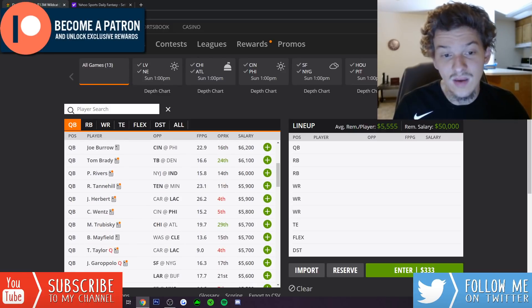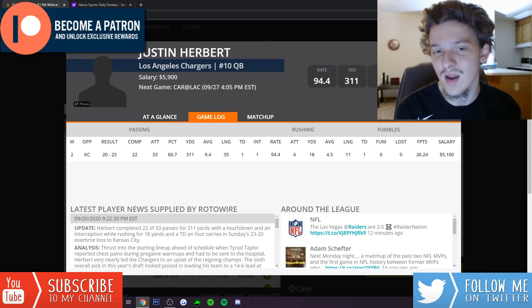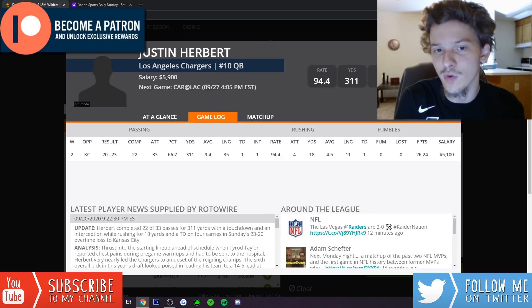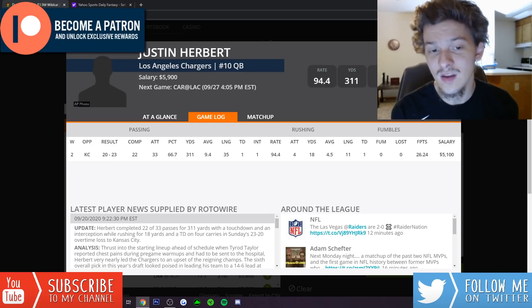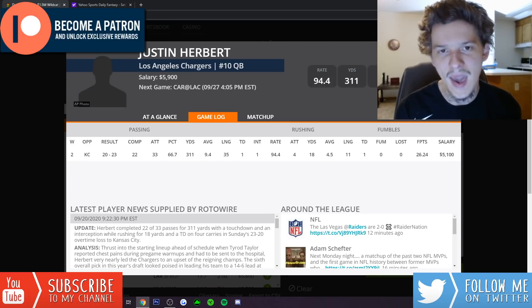Justin Herbert looked great last week and gets a really good matchup against the Panthers at $5,900. The Panthers defense is probably going to be the worst in the league. They came out and said Tyrod Taylor is their starter if healthy, but with how well Herbert played — almost beating the Chiefs — you'd have to assume he gets another opportunity. I assume he starts again, so he could be a value option.